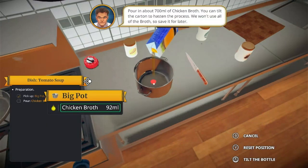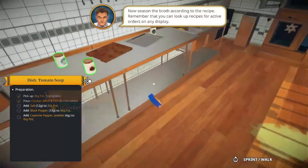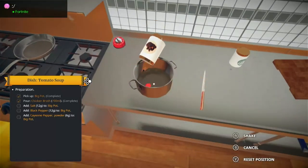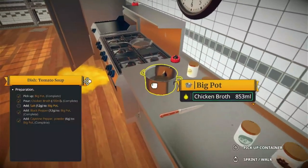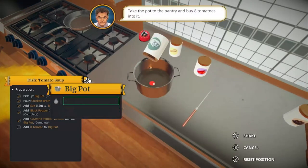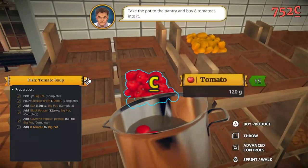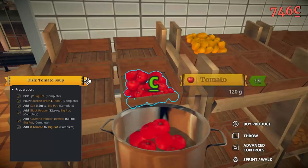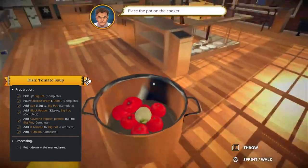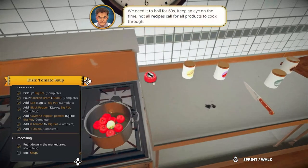Okay, let's count - one, two. That's good. Too much. Now season with pepper, six kilograms. One, two, three, four, five, six. Salt - we need more, okay, six. Take the pot to the pantry and buy eight tomatoes into it - one, two, three, four, five, six, seven, eight. And we need one onion. Place the pot on the cooker. Sixty seconds - keep an eye on the time.